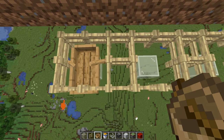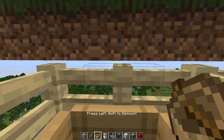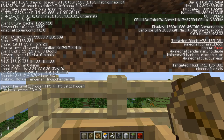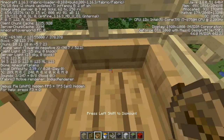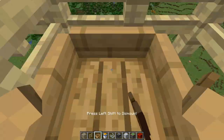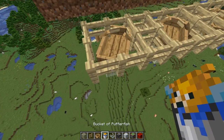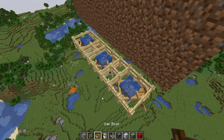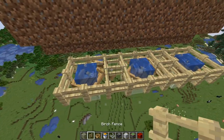Put boats in each one of these holes. Get in each boat and find the northwest direction in your F3 menu — where it says 'facing' on the left side. Drive your boat into that northwest corner for all of them so all boats are aligned in the northwest direction. Then put a pufferfish in each boat so it looks right. After that, place a temporary block with string on top of it for each pufferfish.